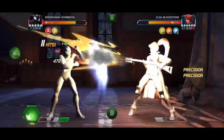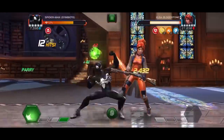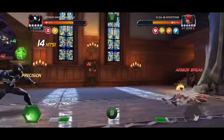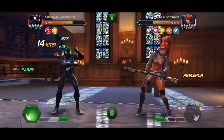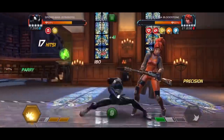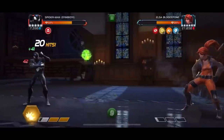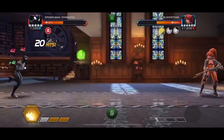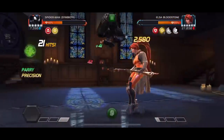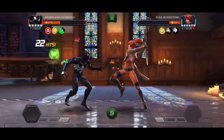It's a very easy strategy to use with any champion whatsoever — like in this case Spider-Man Symbiote — to deal with Elza Bloodstone without much issue. She will be shrugging off your armor breaks from Symbiote Spidey but that doesn't really matter. The main fact is that she does not evade and you are able to deal with her using pretty much any champion. So just remember: parry, medium, heavy — that's your go-to goal.